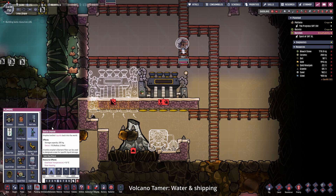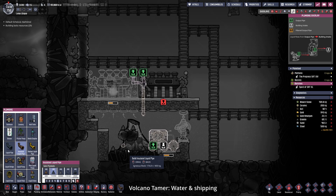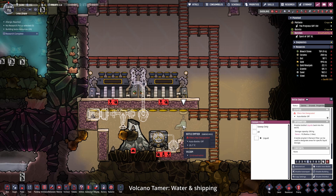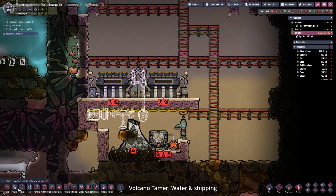Now it is easier because we have a three tile high space to place down the bottle emptier. And while we wait for the dupes to finally come by and finish what we ordered them to do, we can place down the insulated pipes. In an ideal world this would be made out of ceramic, but I guess we don't have that at the moment. Then we can place down the buildings that we need for shipping - the conveyor loader and the autosweeper, made from steel of course.